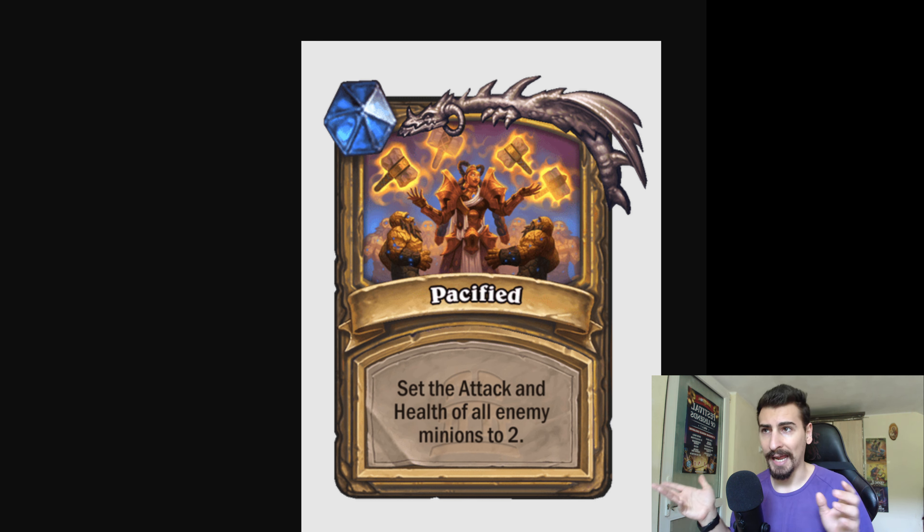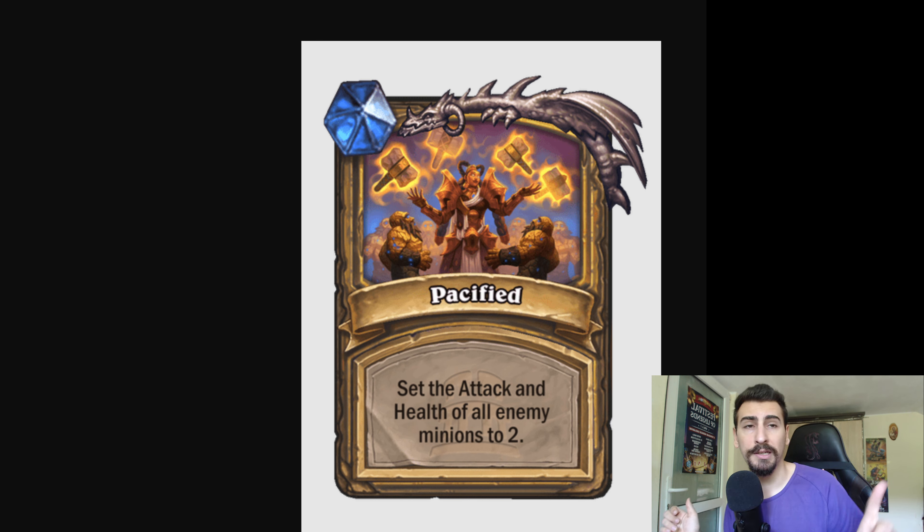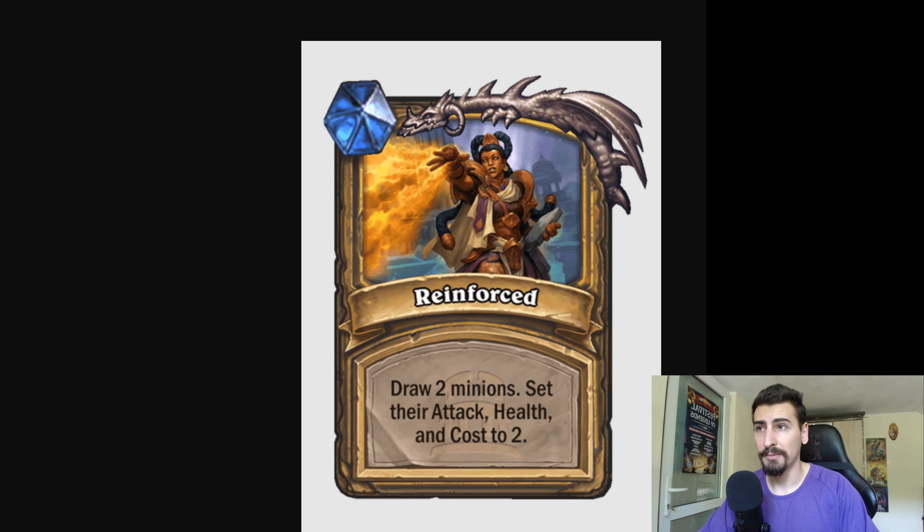Or set the attack and health of all enemy minions to 2 — we've seen a similar thing in Paladin before, but that's really really insane. And the last ability: draw 2 minions, set their attack, health, and cost to 2. You can definitely put this in big Paladin — that's going to make some good Neptalons. A 2-mana Neptalon? Quite cool.